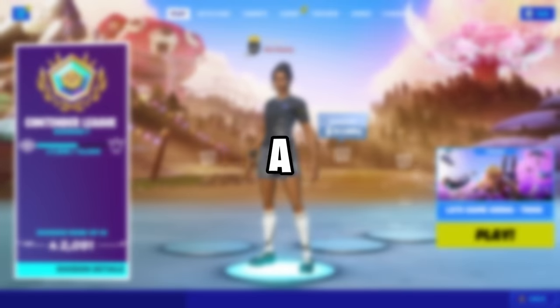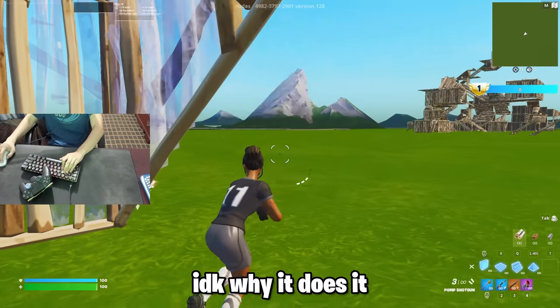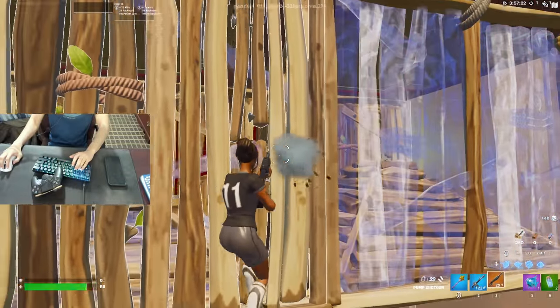But there are some big disadvantages of having a secondary bind. One being is your gun shoots on its own sometimes. For example if you place a build and mess up the edit, your gun will shoot on its own and it's kind of annoying sometimes.